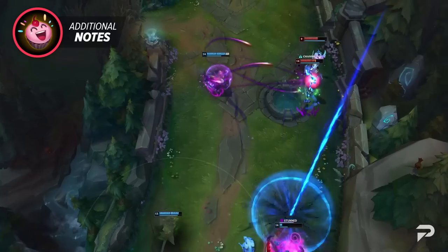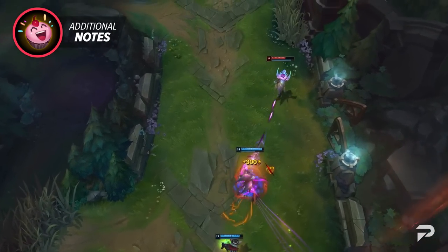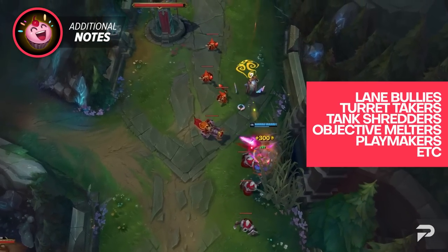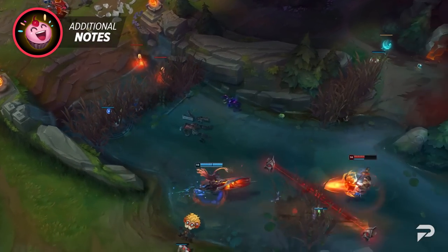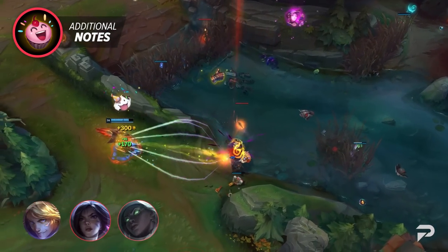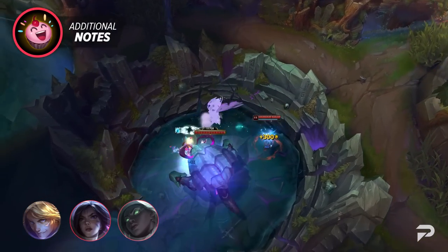Utility marksmen have their own strengths and weaknesses and are some of the more unique champions within the ADC role. No matter who you end up picking, you'll always be able to provide your team with some much needed support. While we did cover most of the play styles, they can still be broken down further into sub-categories like lane bullies, tower takers, tank shredders, objective melters, and playmakers. There are also oddball champions that fall into multiple or none of the categories, such as Ezreal, Kai'Sa, Senna, or many of the mages. Regardless of what champion or play style you choose, just make sure you know what your overall goal is.